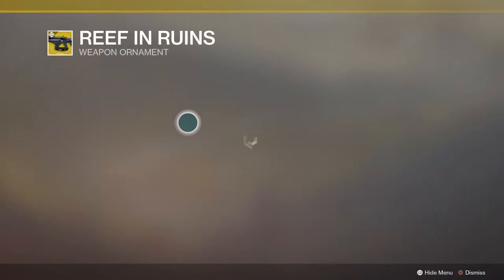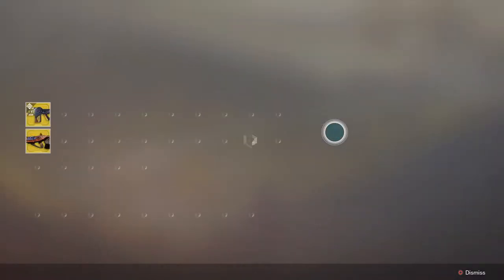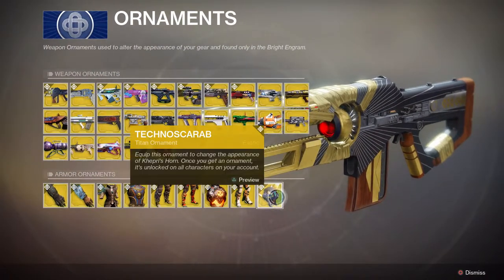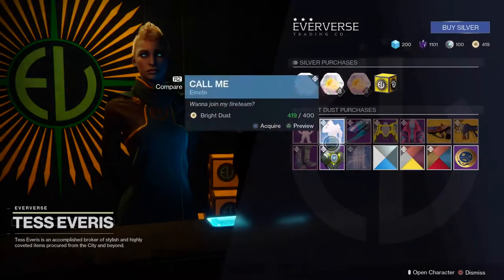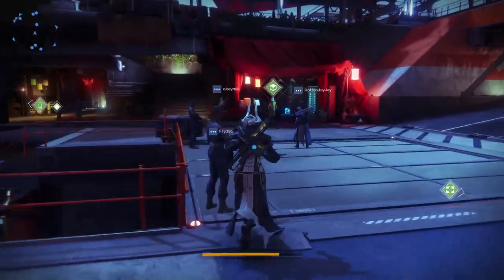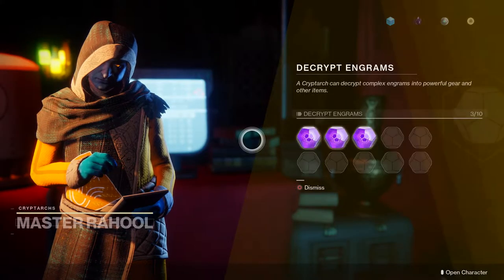We've also got Reef in Ruins, which I think looks pretty cool to be honest — pretty smooth. I'm not going to look at the dances since I'm not that interested. I can't look at the Titan stuff because I'm playing on my Warlock right now. I think all the items in there are new, but there aren't like 40 Curse of Osiris exotics or anything like that.